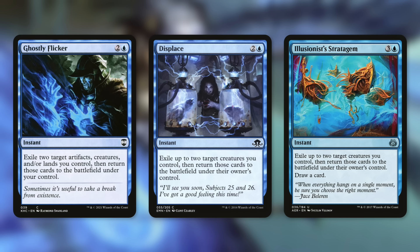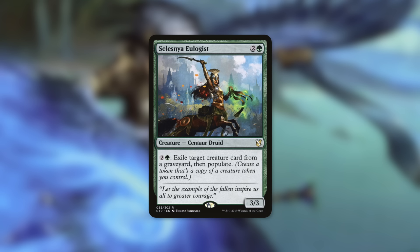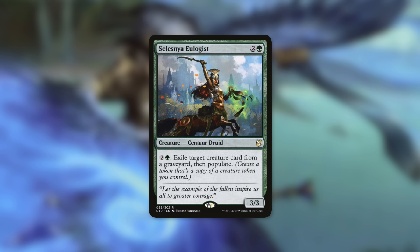We can blink even more things with Ghostly Flicker, Displace, and Distraction, which can each blink two creatures. Ghostly Flicker can blink a combination of artifacts, creatures, and/or lands. While Distraction can only target creatures, it draws us a card as well — two extra copies of two of our dragons for just three or four mana. We're also running Celestine Ologist, which for two and a green exiles a target creature card from a graveyard, then populates — creating a token copy of a creature token we control. This is a fantastic repeatable effect to make an absurd amount of token copies.